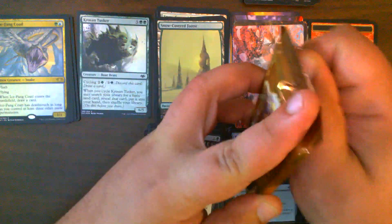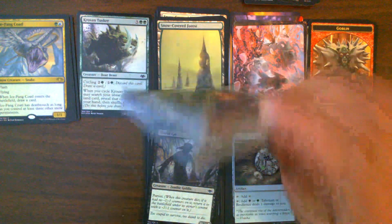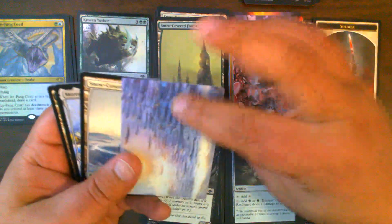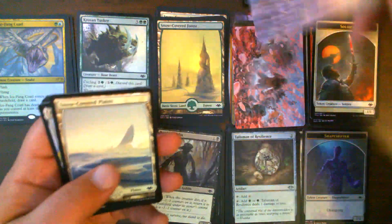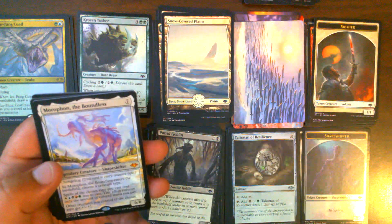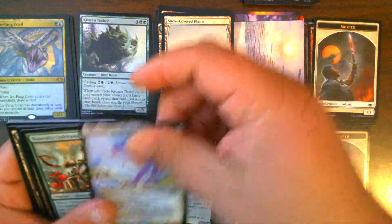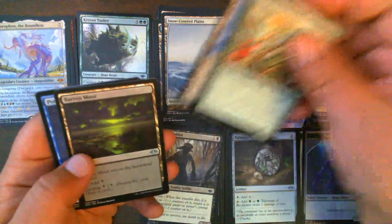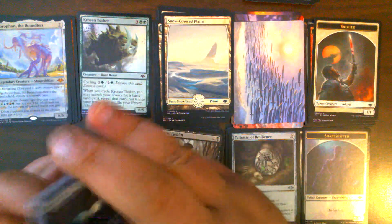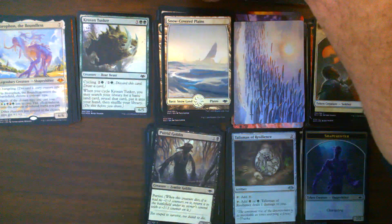Pack 10: Soldier Token, Wall of One Thousand Cuts. Snow-Covered Plains. Moraphon — this is our first Moraphon so far. It's nice to pull a Mythic. Nothing too exciting in the uncommons or commons, but we pulled a Mythic.